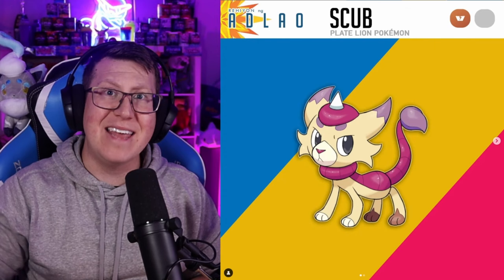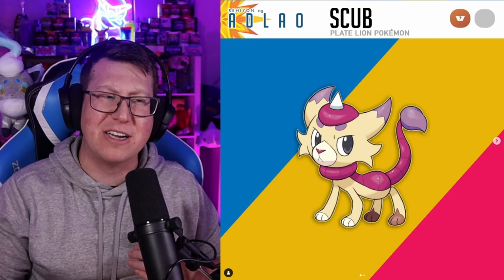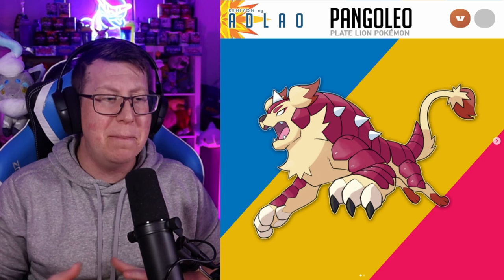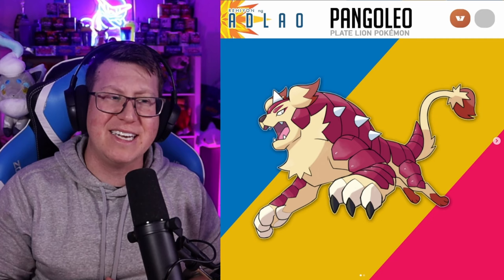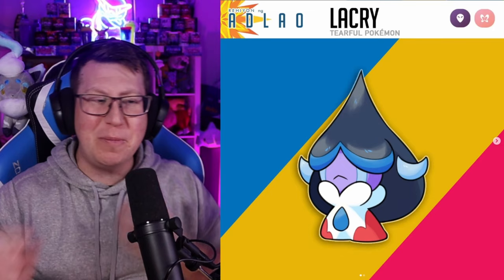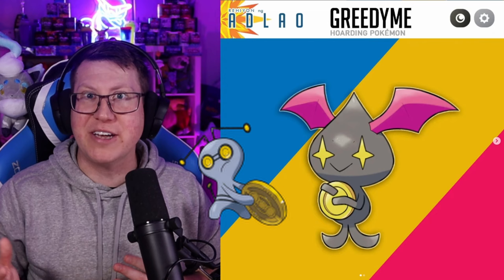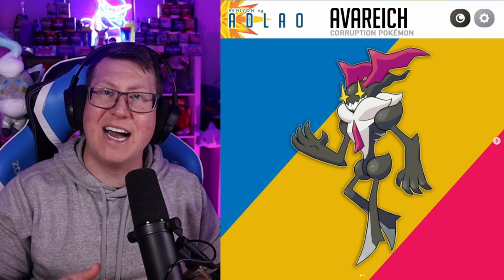Next we have Scub, which is a lion Pokémon but actually has a plate of armor along its back. It evolves into Pongoleo, which combines a pangolin and a lion together — who would think to combine those two very different animals to make a plated lion Pokémon? It's got spikes along the plate to protect it — very aggressive or very defensive at the same time. Then we've got Lacrye, the tearful Pokémon — look at those tears coming down. It evolves into Lacrimorsa, still covering its face with its massive hair. Next is Greedime, giving Sableye or even Gimmighoul vibes with the coin it's holding. It evolves into Avaric — both are Dark and Steel type Pokémon, and its feet almost look like sharp blades.